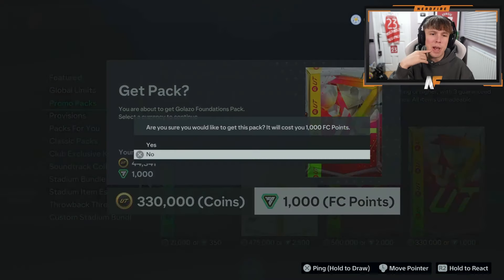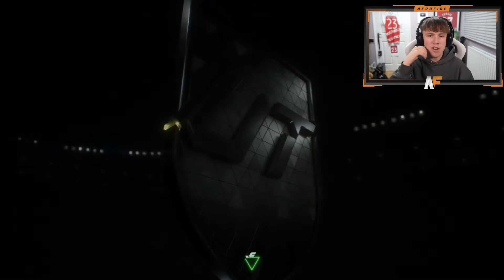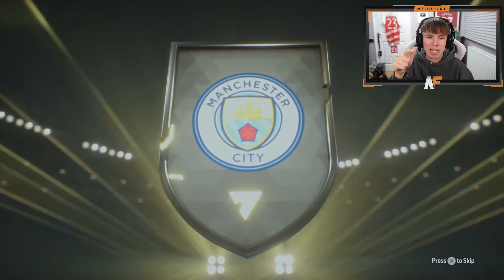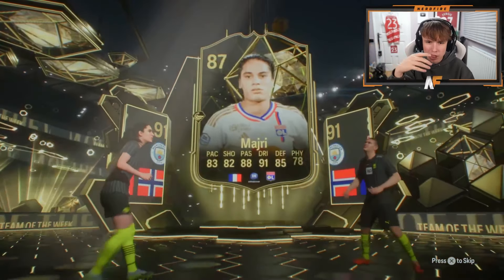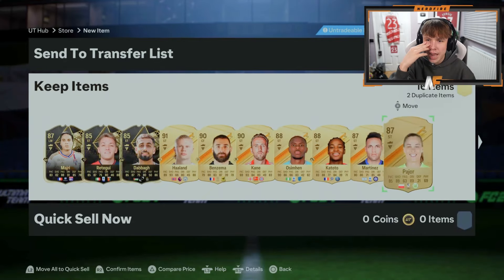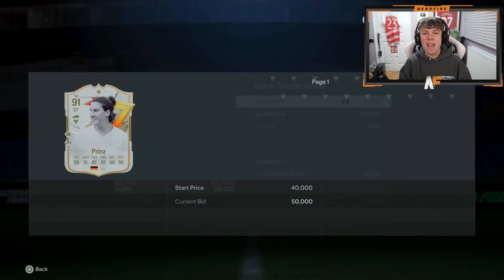This is a Golazo Foundations pack — probably the last pack we're going to open today. Shout out to the boy Cmozzi. We've got an inform on the front. I still can't believe we didn't get an inform on the last pack — I guess we had a load of other special cards. It's going to be Haaland and a team of the week. Who's the team of the week? Majui. Let's see if there's any good promo cards behind. Three informs on the second page. Can we see a promo card? Surely one promo card can appear. Prins face again.